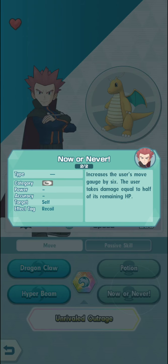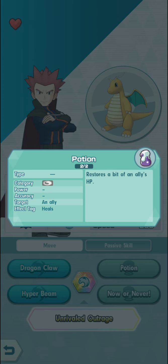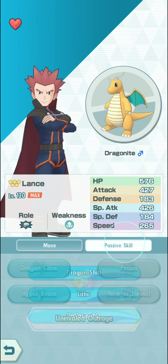When it comes to the support abilities, you have Now or Never, which cuts down your HP by half — it's better to use it when you have low HP, and it gives you full stamina. Then you have Potion, which gets you some HP, so that's pretty good.